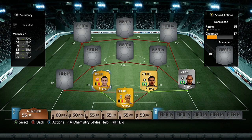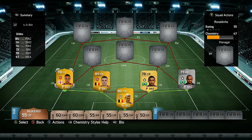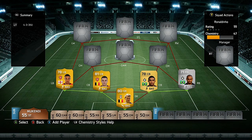For our left back we have another Arsenal player in Gibbs. For a 78-rated player he has some impressive stats, such as 84 pace and 78 defending.